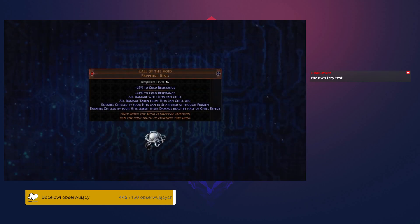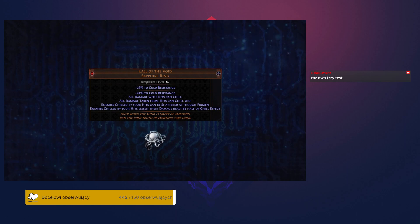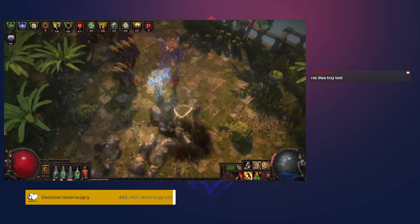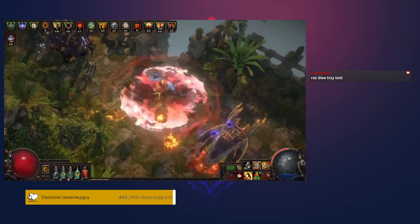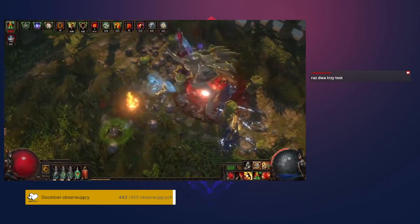Call of the Void is a new cold-themed ring designed by Lighty that will drop from the Uber Elder. It causes all damage to chill, and causes chilled enemies to shatter on death as though they were frozen. On top of this, chilled enemies deal less damage back to you based on the magnitude of the chill affecting them. The only drawback is that all incoming damage also chills you, but there are many ways to mitigate this. This ring is useful for a wide variety of different endgame builds.